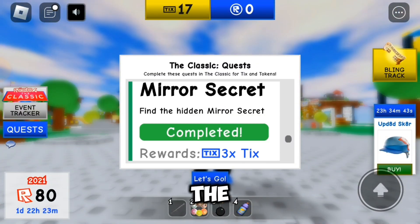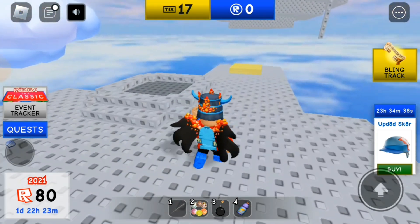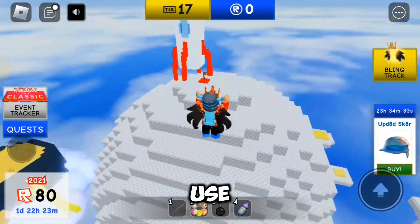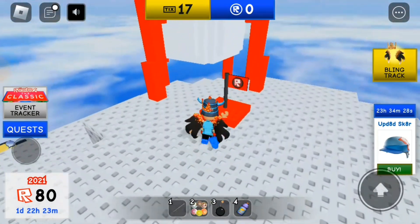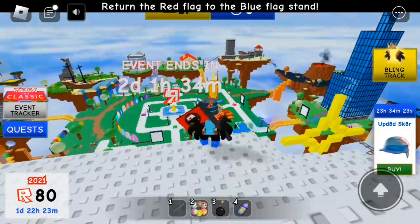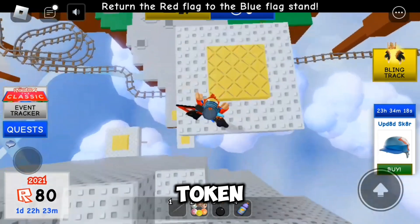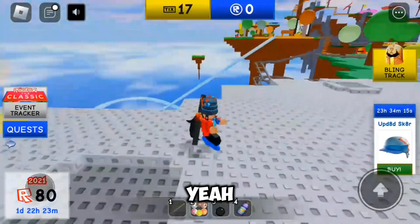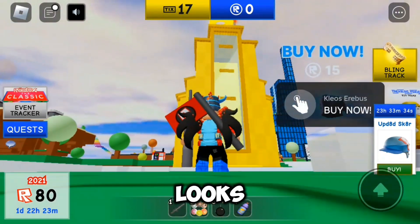Lots of people have been struggling to find the red flag in capture the flag three times, so I'll show you. The flag is actually on this planet. If you use the jump pads, the flag is right up here. Take it and return it to the blue flag stand — do that three times and you'll get the token for it.